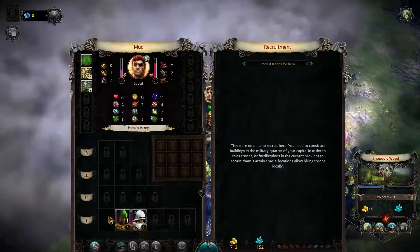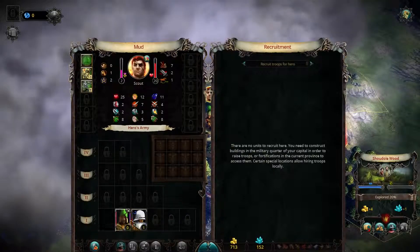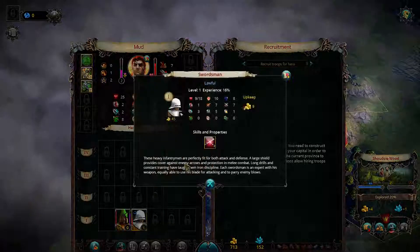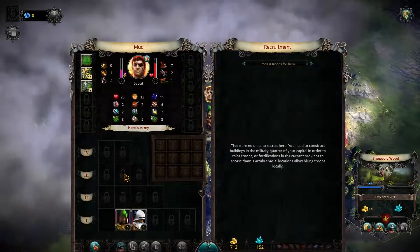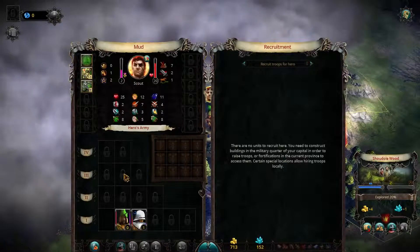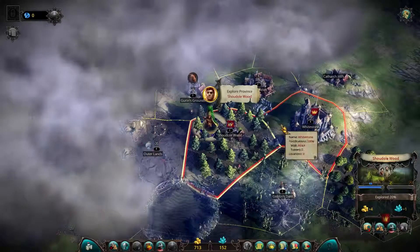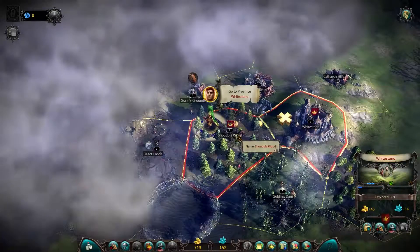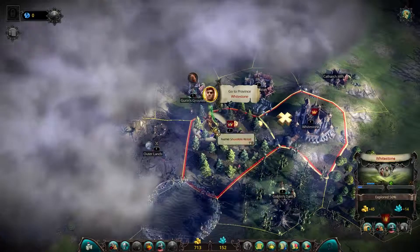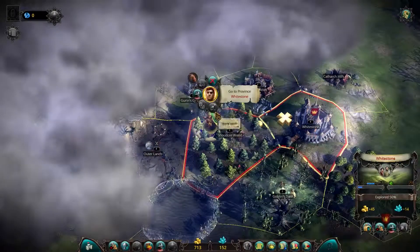Let's look at the army. We lost one guy, and the remaining units are at lower health and lower morale from the battle. What I'm going to do now is walk back to Whitestone to the stronghold, recruit a new troop, get some healing done, and also look more at our magic.